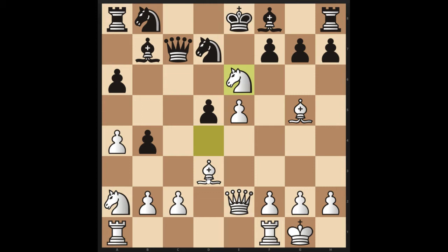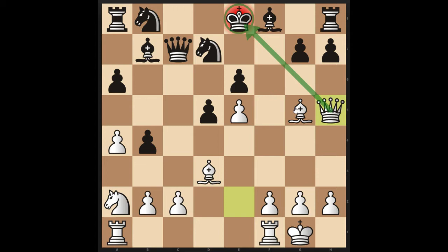Now, the knight cannot be captured. I hope you saw this when analyzing this position before solving the puzzle, but after f takes e6, white has the move Qh5 check, attacking the king. As you'll notice, this dark squared bishop is doing a great job of covering the king's escape. The only move here is g6.